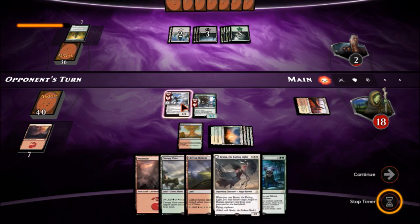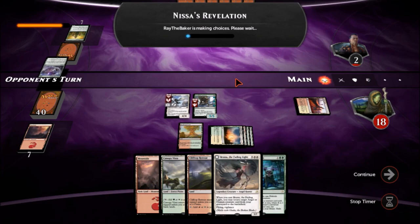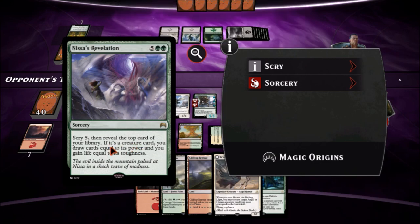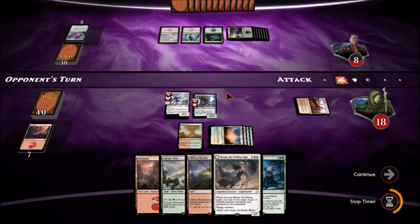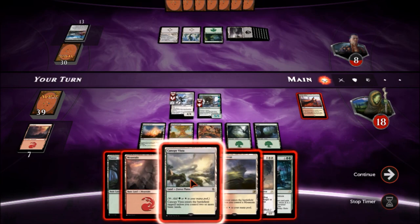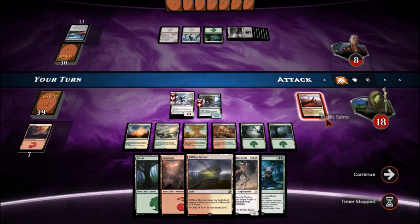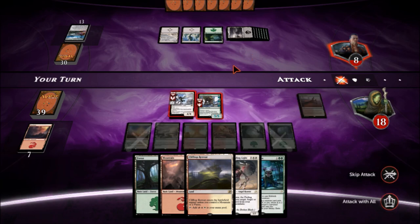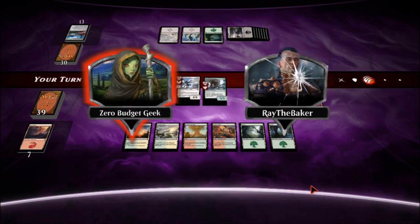Even if Ulamog comes down and exiles two cards, we won't be able to get her back with Bruna. He played a Revelation and drew cards equal to its power — he's gonna go for the Gitrog Monster but he can't play it this turn. He has quit the game and we found a way to steal it away. Let's drop down this Canopy Vista. We attack for nine damage instead of more. Thanks for playing.